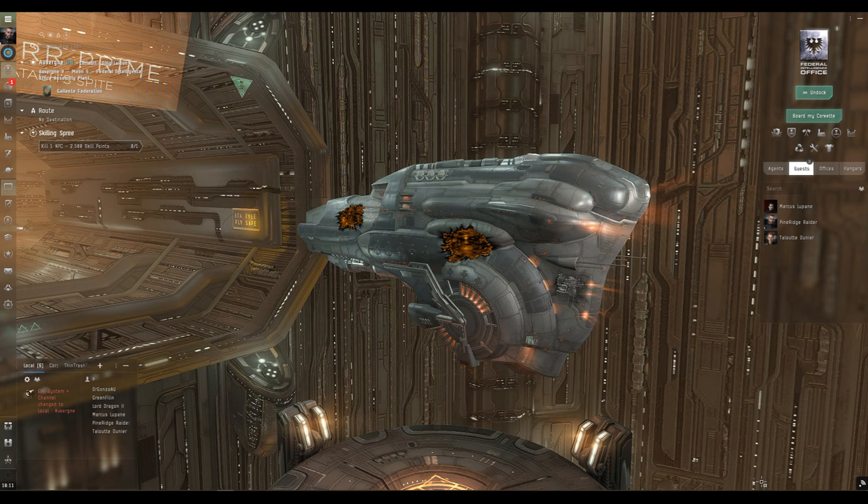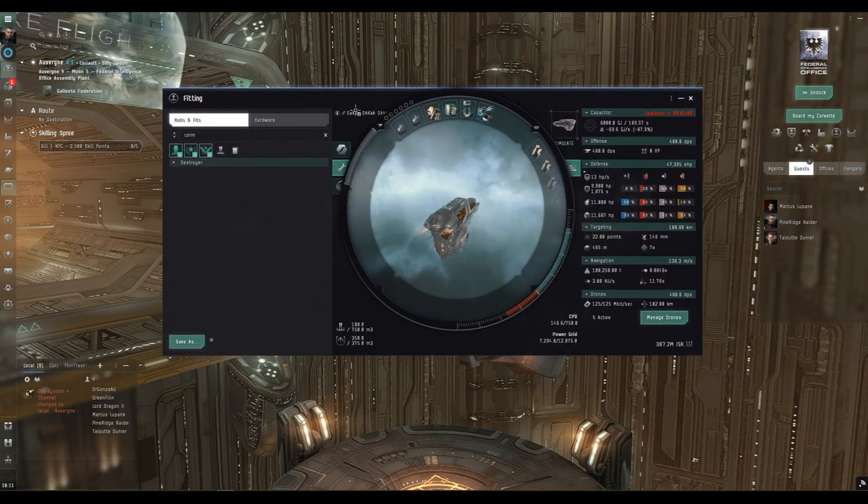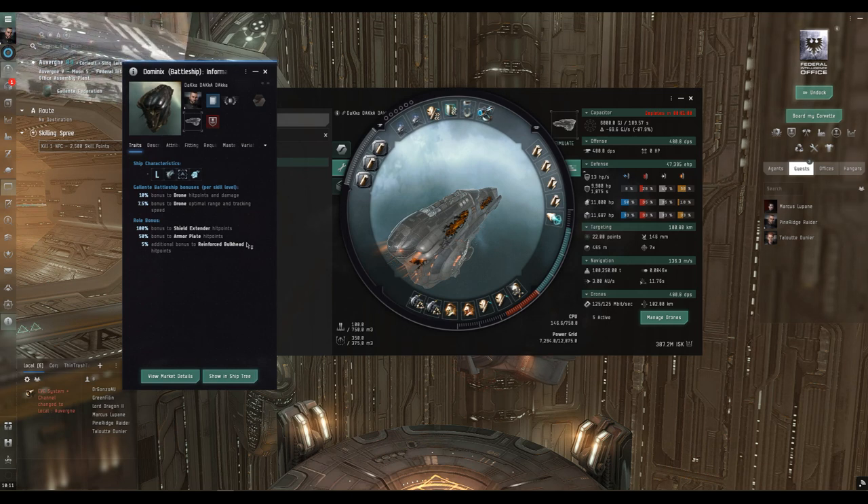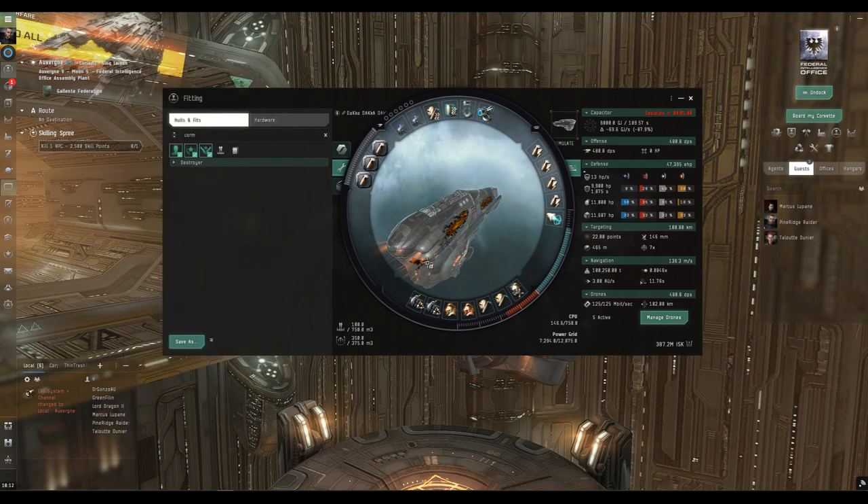First let's have a quick look at the fit on the Dominix. The very beginning of the story is the bonuses: for Gallente battleship skills we get a 10% bonus to drone damage and hit points per level, and 7.5% to drone optimal range and tracking speed. There are also some bonuses we're not getting the benefit of because we're not using armor plates — we're not going for a passive tank today, we've got a nice active tank.